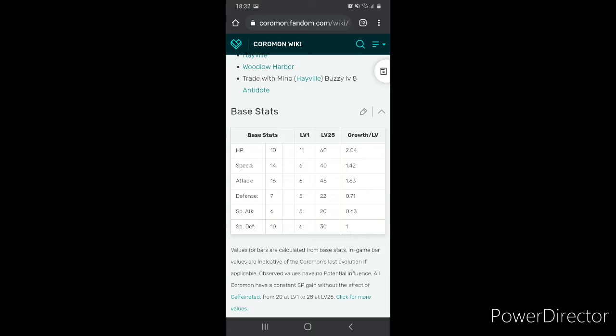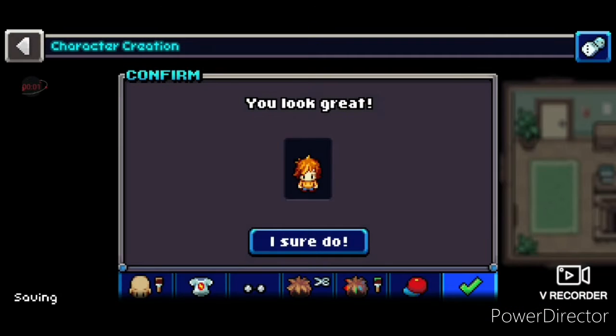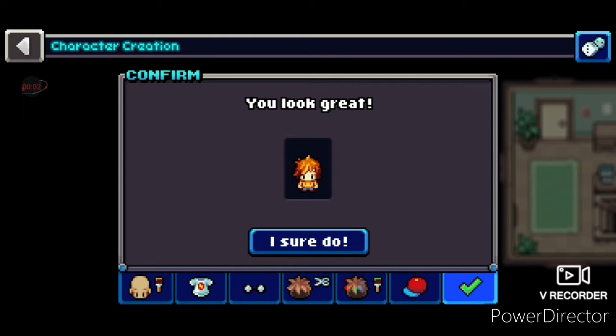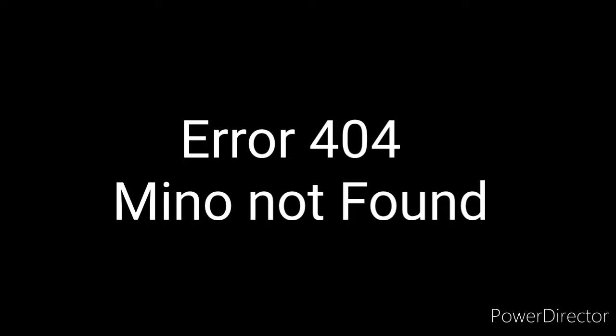I wake up, give myself an orange outfit, and name myself Behave because puns. Then I go and catch a first encounter — a Potent Swarmy.